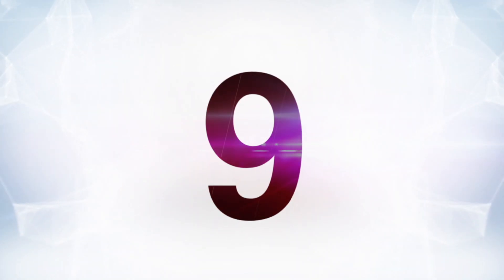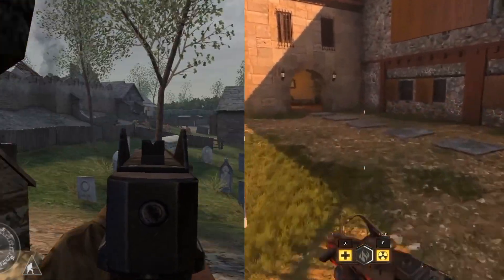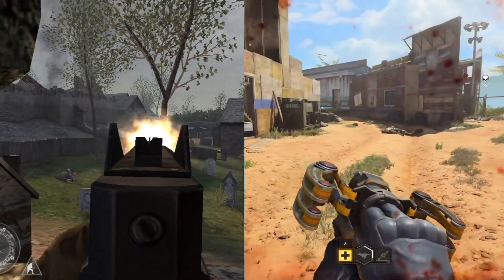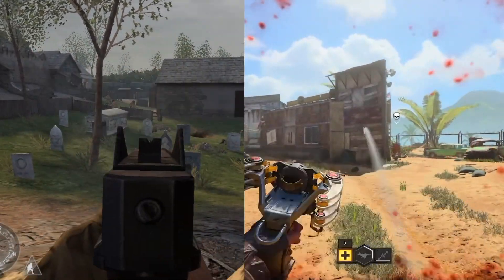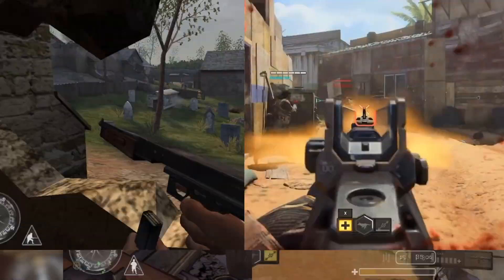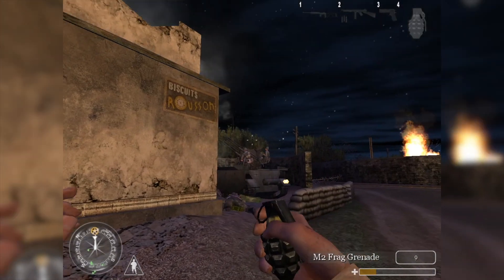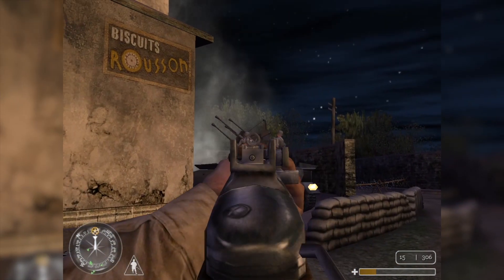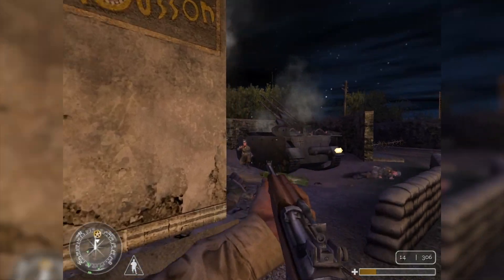Number 9: Call of Duty 1 versus Call of Duty Black Ops 4. While the difference may not be quite as drastic as Doom versus Doom 2016, looking at these two games next to each other might shock you just how different they are. The original Call of Duty came out on Microsoft Windows in 2003, and a lot of the technology of the day is on display.